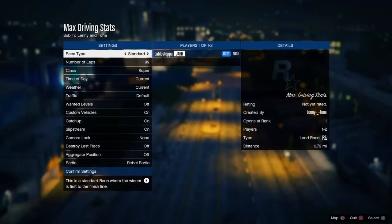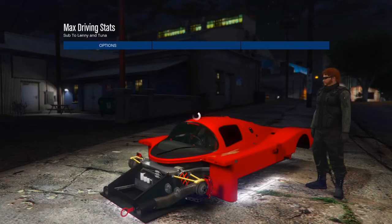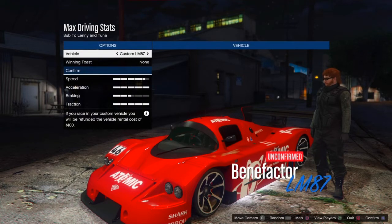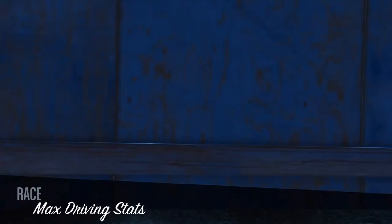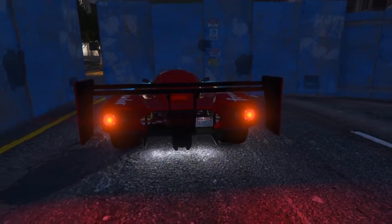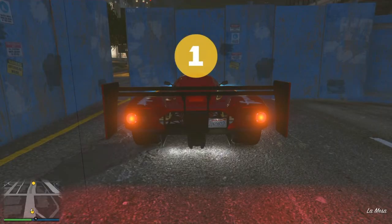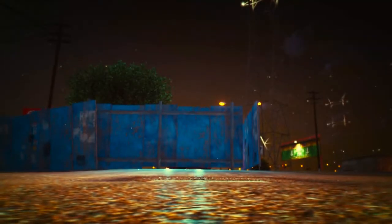For the next stat, I'm going to show you guys how to max out your driving. Again, go in the description and bookmark the job linked below. You can start these missions up by yourself — you do not need a friend for this one. Just start it up, ready up with any of your vehicles, and you guys need to play this mission about 10 to 15 times to get your driving fully maxed out. These missions are very quick. Shout out to Lenny and Tuna for these missions, as he is the creator of them. You're basically done the race in like 5 seconds — just replay it over and over and you guys will max out your driving skills.